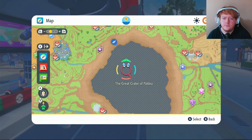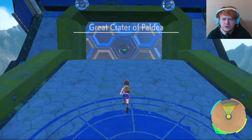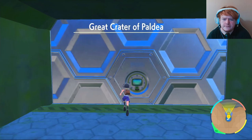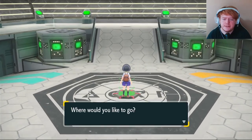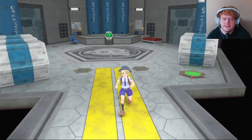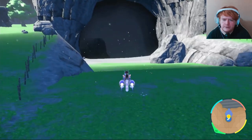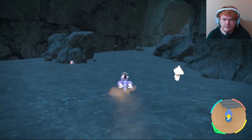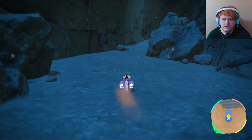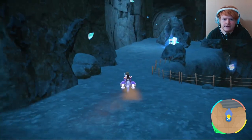If you're on Scarlet you will have to trade for it, but if you're on Violet you can go over to Zero Gate. Once you're inside, click on the teleportation pad and go to Research Station Number Three, then head outside. There'll be a big dark cave in front of you — just go inside. Once you get to the concrete-like area he will start to spawn.